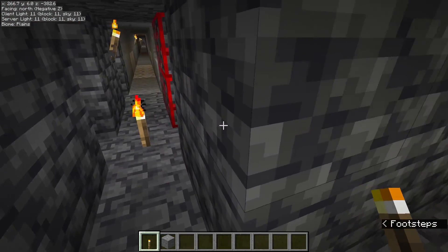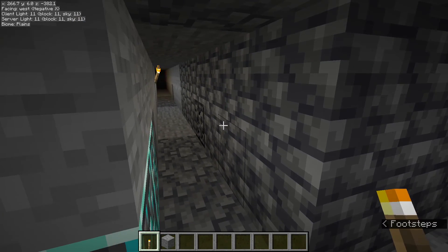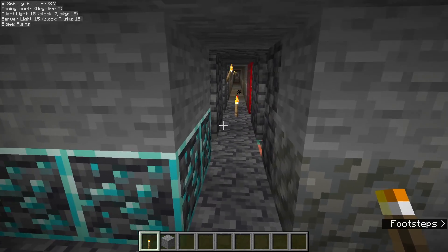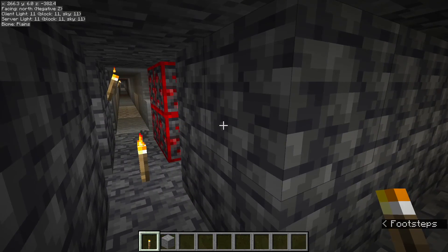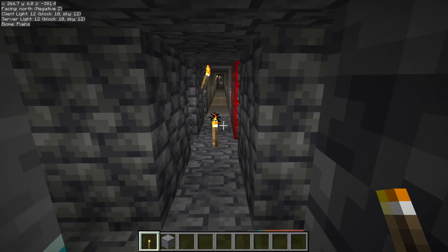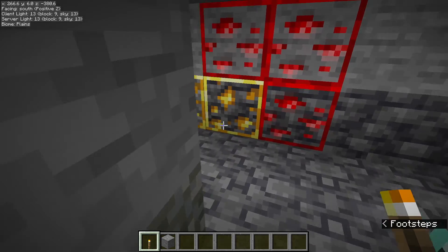Let's talk about why I think this method is really, really good. First of all, we're mining at Y6 now, which means we get the increased diamond generation, which is very nice. But also you basically don't have to deal with lava, because every time we hit lava we can just turn around and make another branch. We never have to actually deal with the lava — you can just ignore it, start another branch. There is basically no downtime in your mining. You're just always mining, never dealing with lava, never wasting time.